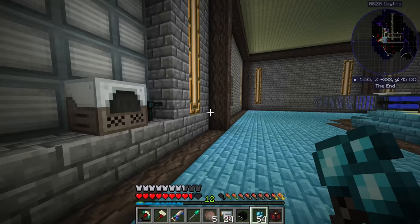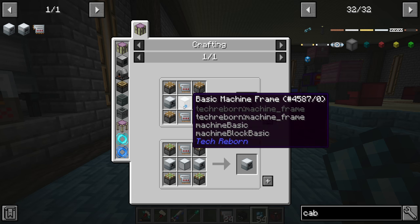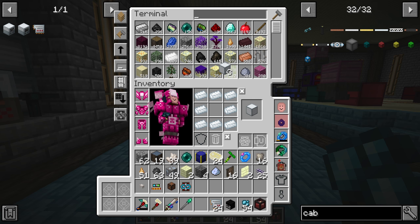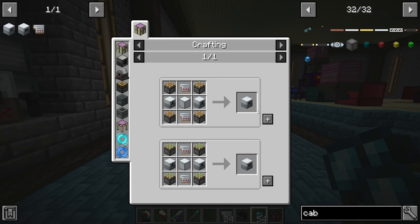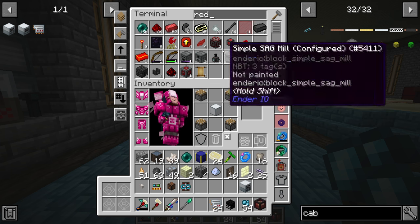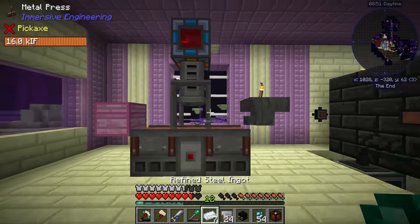We should look at getting slag automated today as well if possible. The plate bending machine requires two compressors — we made these in the last stream, not too bad. We just need a control circuit and some stone. From there that should be pretty much everything. Let's grab six refined steel and for what might be the last time, head over and turn those into plates in the old metal press.